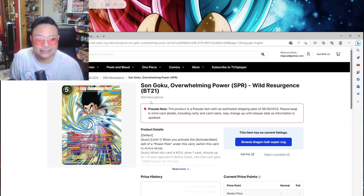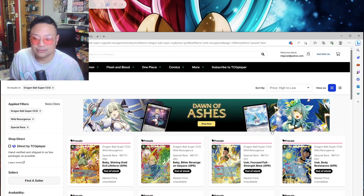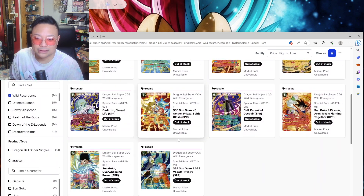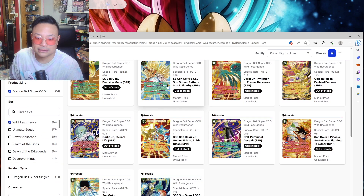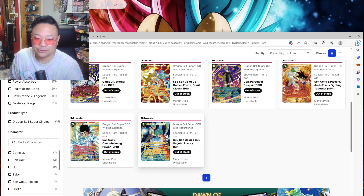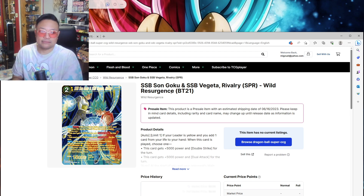This Son Goku Overwhelming Power is kind of underwhelming to me — it looks basic, more like an SR. It's kind of a waste of a slot, similar to the Garlic Junior one. But this SSB Son Goku and Vegeta Rivalry looks great — that actually looks like an SPR. So there are about four SPRs I want from this set: the Father-Son Solidarity, Frieza, Uub, and the SSB Goku and Vegeta Rivalry.